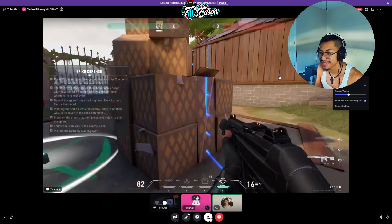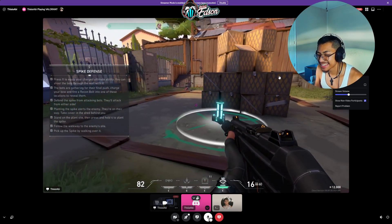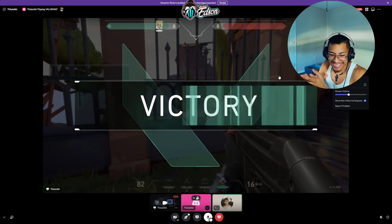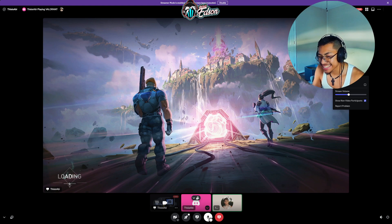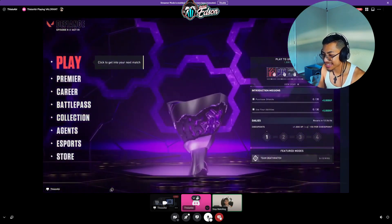Nice! Sheesh. You can always head back to the range to practice different guns and abilities. When you're ready, the front lines are waiting. Welcome to Valorant! Yo! Let's go, Abby! Yeah, you did it! That was amazing, Abby. That was crazy. That was insane. Sheesh — that's fire!